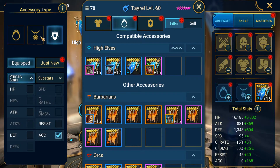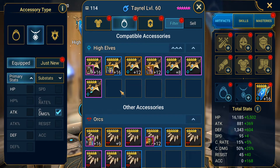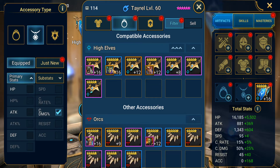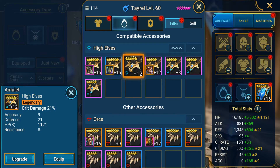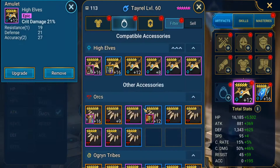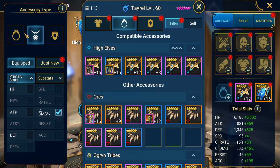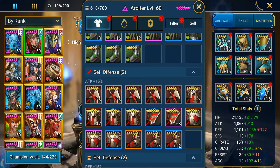Next, if you're using him in dungeons I prefer to go crit damage amulet. If you're using him in clan boss and you don't have enough defense, you can also use a defense banner there as well. What you're looking for is something like this where you have accuracy on the roll as well — accuracy is really easy to find on amulets.